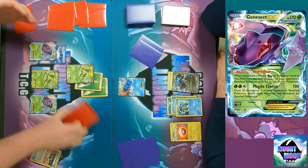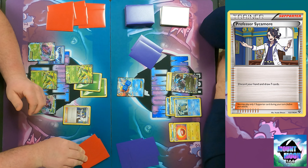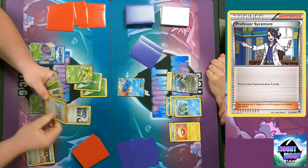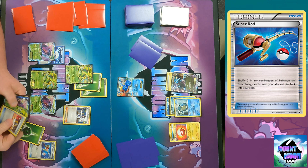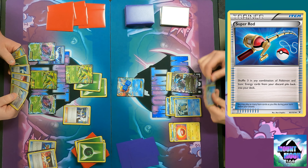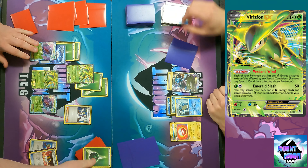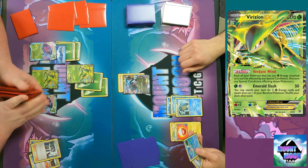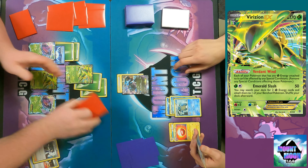Genesect EX's Megalo Cannon does 100 damage and 20 to one of your Bench Pokémon, but that's not the real attack — it two-shots everything anyway. Now I play Sycamore: discard your hand, draw seven — not terrible. I'll use Super Rod to shuffle a combination of Pokémon and basic Energy back into the deck. Make sure I have two Grass Energy to attach with Virizion next turn. I got a Superior Energy Retrieval off my prizes — that's pretty lucky.